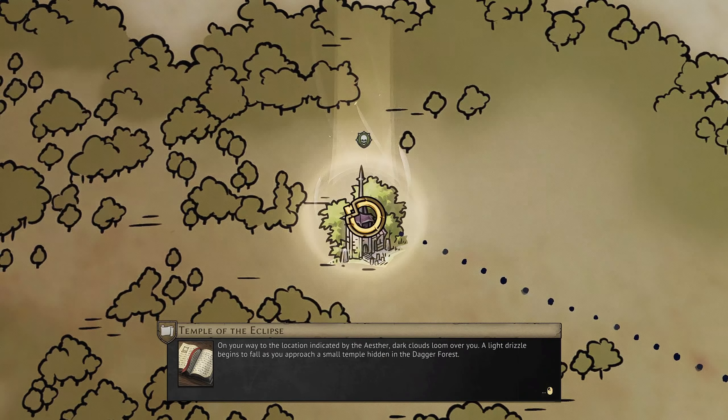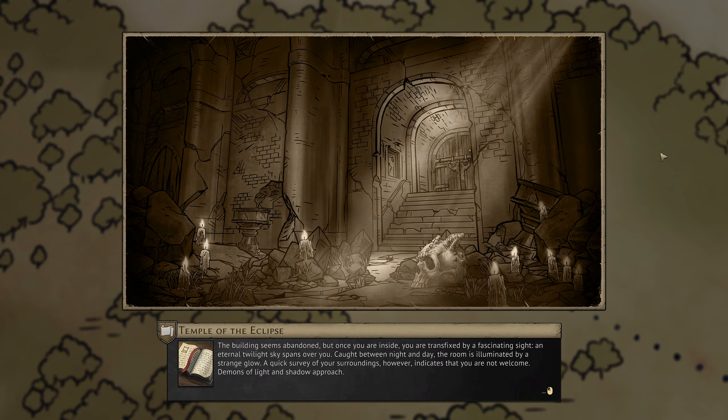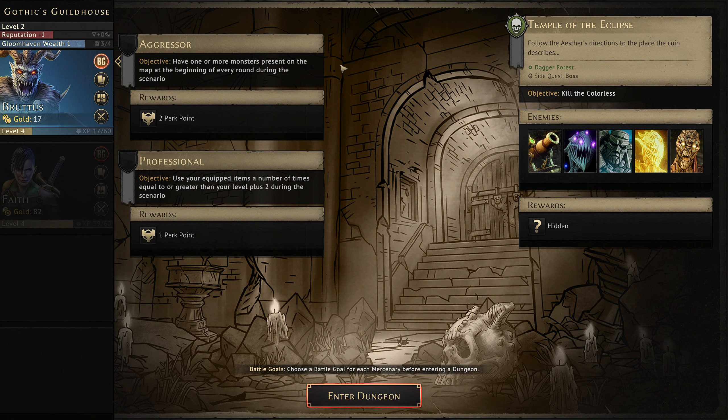On your way to the location indicated by the Aster, dark clouds loom over you. A light drizzle begins to fall as you approach a small temple hidden in the Dagger Forest. The building seems abandoned, but once you're inside you're transfixed by a fascinating sight — an eternal twilight sky spans over you, caught between night and day, the room illuminated by a strange glow. A quick survey of your surroundings indicates you are not welcome — demons of light and shadow approach.